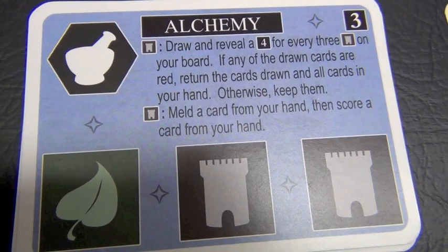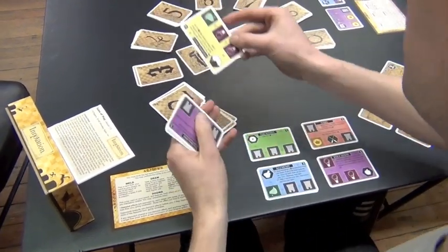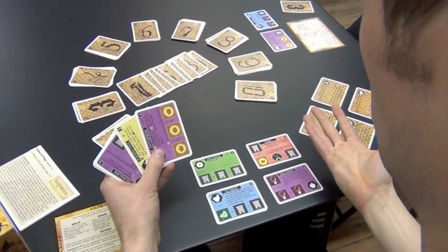Let's say I've played the card Alchemy. Alchemy allows me to reveal a four card from my hand for every three castle icons I have showing on my board. If any of those cards are red, I return every card from my hand to their appropriate piles; otherwise I get to keep the cards I drew. Then I meld a card from my hand and score a card from my hand.